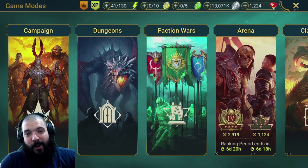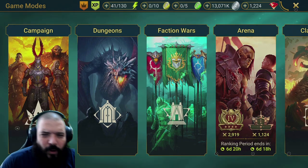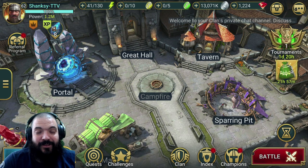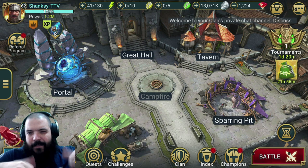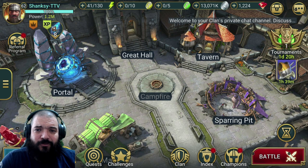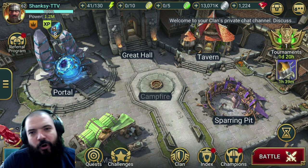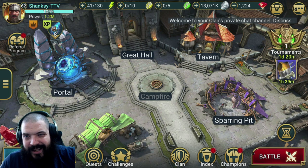That is my guide to Umbral Enchantress. Congratulations if you pulled her - I hope you've enjoyed it and I hope this video has helped you work out what you want to do with yours. Let me know what you've decided to do with her down in the comments. If you've enjoyed the video, give it a thumbs up, leave a comment, hit subscribe, turn on notifications, and join the notification squad. Until next time - be smart, be strong, be safe, and I'll see you on the flip side.